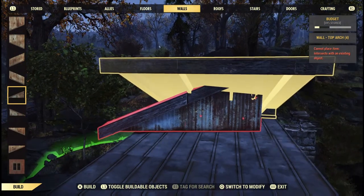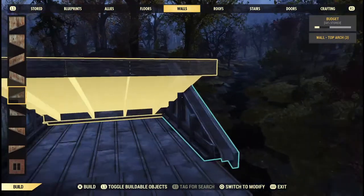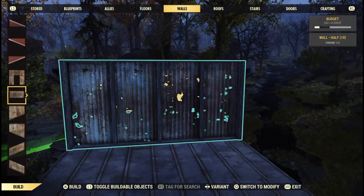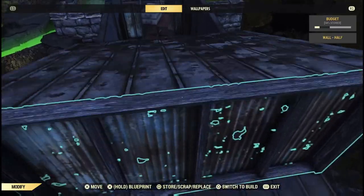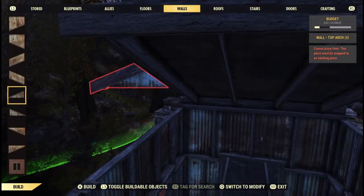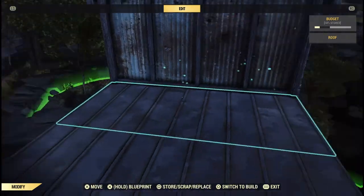With the wall facing the right direction, you can put down a half wall and then wallpaper it or do whatever you want with it later. Repair that little piece of roof and finish building up the walls in the little loft.